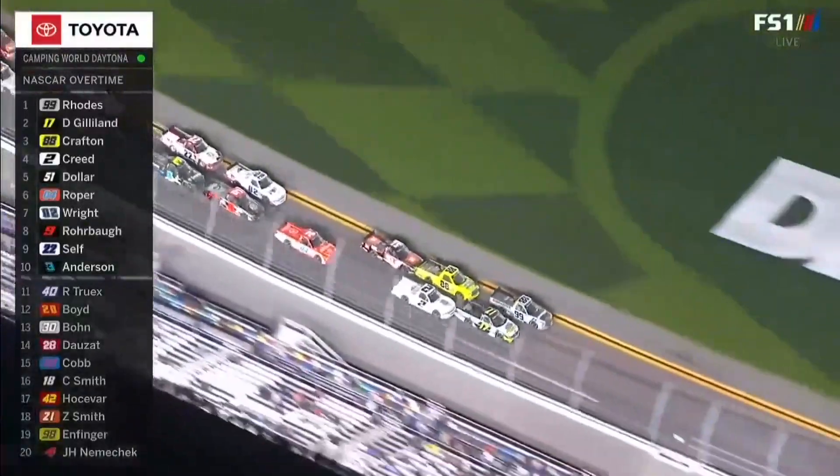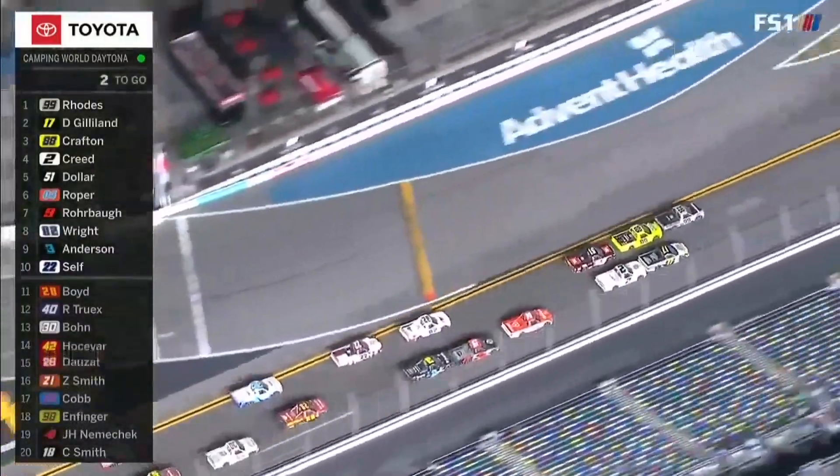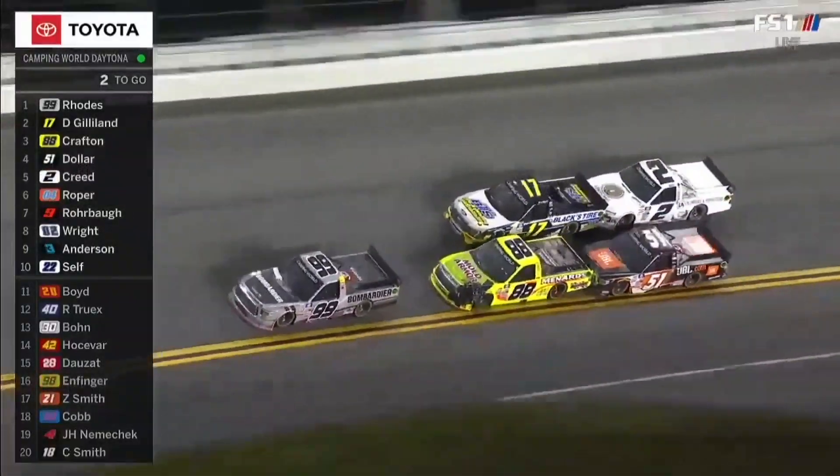Ben Rhodes and David Gilliland up front. Nice push by Crafton — I like the way Crafton had just a bit of spacing, a little more gentle when he hit. Sheldon hit David so hard that he pushed him out, but he's locked onto him right now.